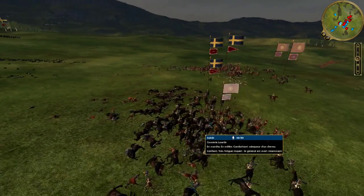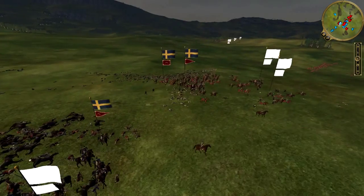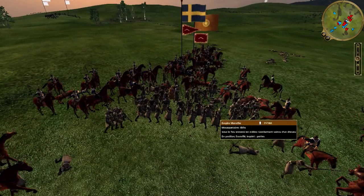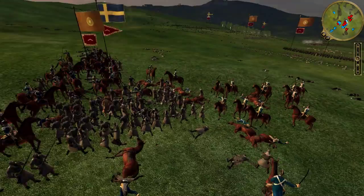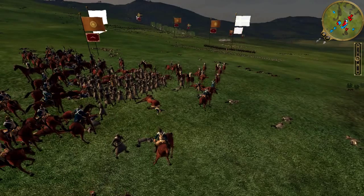On my right flank, the Swedish cavalry comes to counter my plans. A massive charge of heavy cavalry and a regiment of Chevaux manages to rout the two close-combat regiments as well as my Sikh Mousquetaires. Finally, after suffering terrible losses, the Swedish infantry regiment disbands. Nevertheless, light dragons come to their rescue and engage the Sikh Mousquetaires in close combat — but these, back in square formation, have no difficulty finishing off the Swedish cavalry who are far less skilled in close combat than with their carbines.